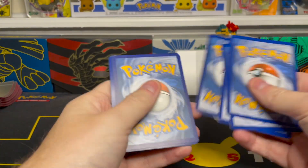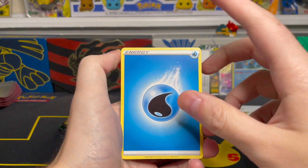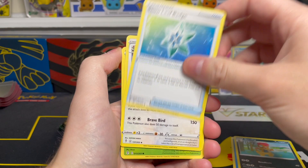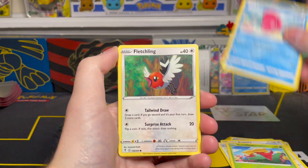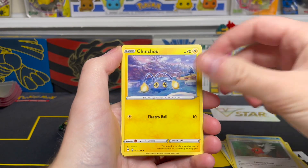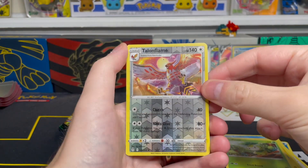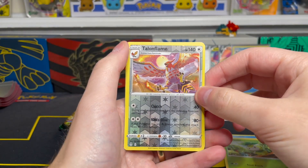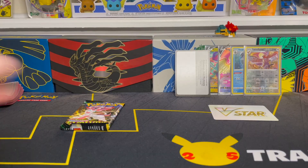We'll turn that around and do our four cards to the front. Water Energy on the front this time. We have Scrafty, Snowleaf Badge, Braviary, Gossifleur, Love Disk, Fletchling, Chinchow, Petalil. Talonflame is our reverse holo — a rare reverse holo, so that's nice to see. And our final card from this pack is a Seismitoad non-holo rare.